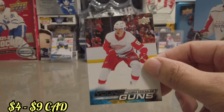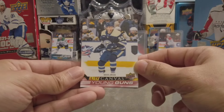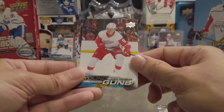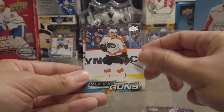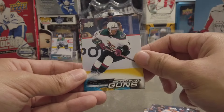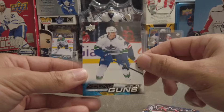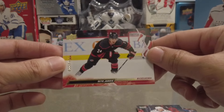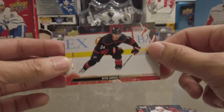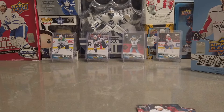So the hits for today's video: we got a David Jiracek UD Canvas Young Guns, Elmer Soderblom Young Guns, Adam Huska Young Guns, Linus Hogberg Young Guns, Emama Young Guns. Jake Sanderson's probably the best one we got — Jake Sanderson Young Guns — and then Nils Amon Young Guns. And then we pulled an Exclusive of Seth Jarvis, number 22 out of 100, just two off of his jersey number. Can't complain — thank you so much for tuning in to the Rippin' Channel, I really appreciate it. Until next video, you have yourself a good one. Peace.